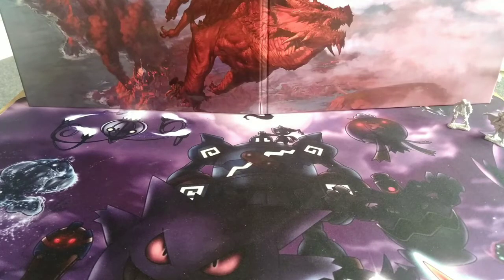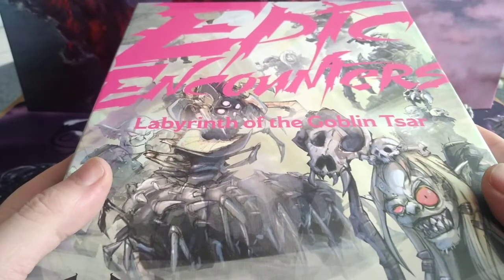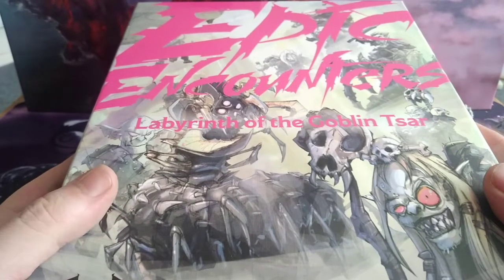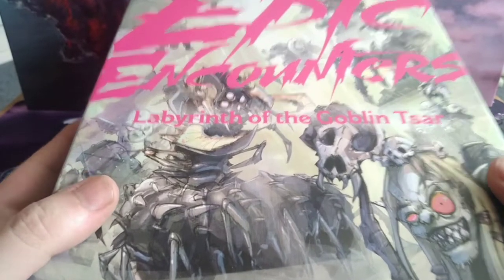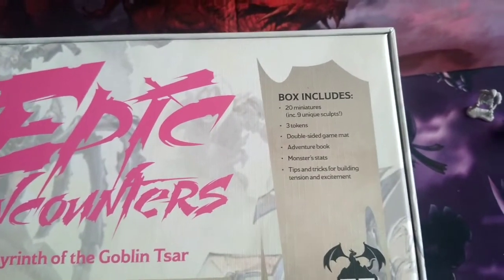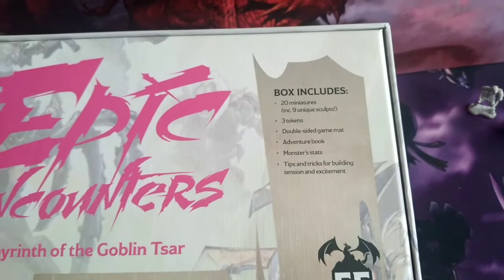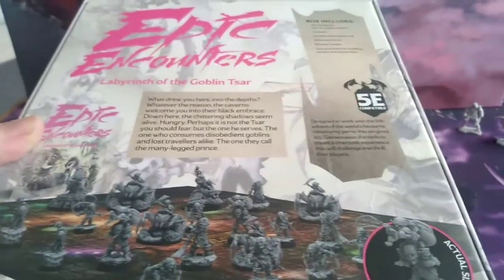This is what I initially went into Game for. Normally marked at £39.99, I found it on sale at £29.99. In the box you get 20 miniatures which are nine unique sculpts, some tokens, a double-sided mat, an adventure booklet, monster stats, and some tips for building an epic encounter.